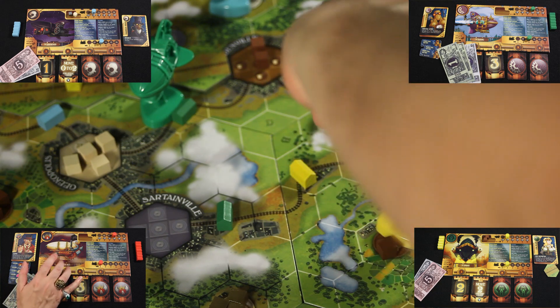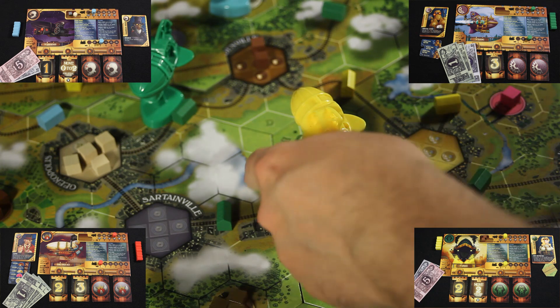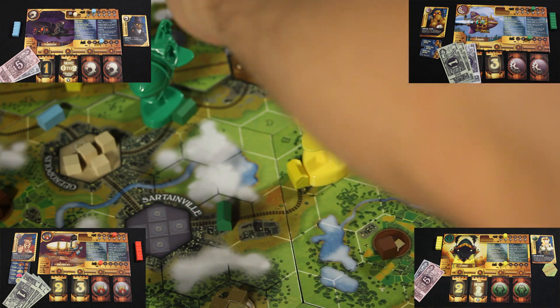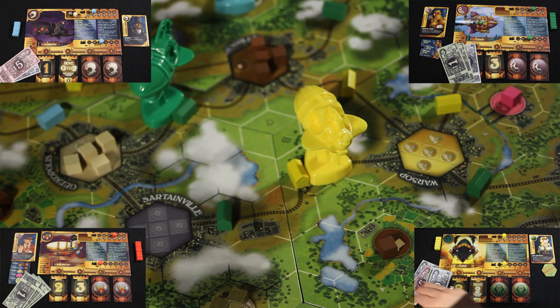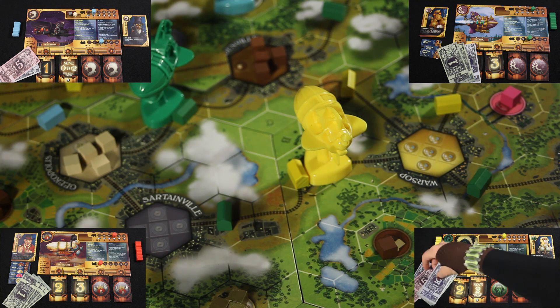Now onto Eva Blaine, who is going to use her two movement to fly to this depot, drop off her two cubes, and then ship them into this city. She is also using her special movement card, which allows her to move two spaces and then ship one good, so she still has one more action to take. Eva Blaine, you used your special movement card to ship two goods instead of the one that is allowed. There will be no penalty at this time, but don't think we didn't notice. She collects twelve dollars for shipping those two cubes into that city.